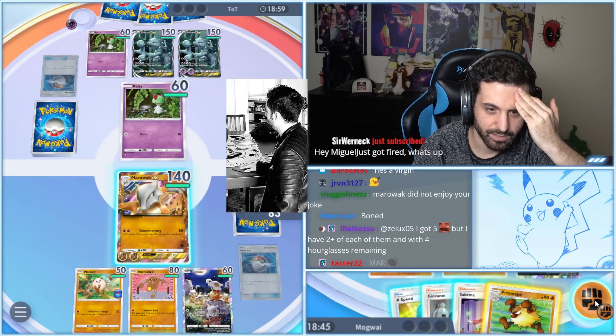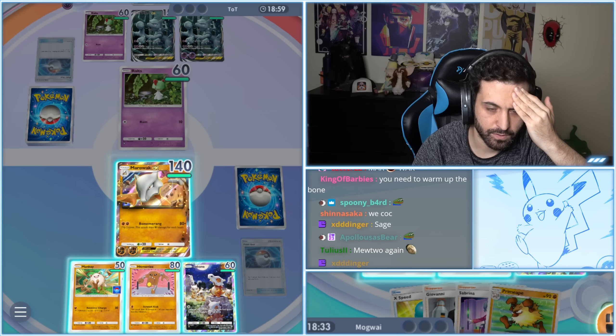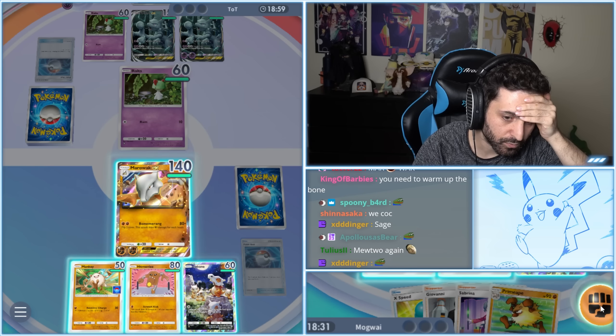We draw the Primeape. Oh Jesus — let's think about this. I can no longer send Mankey in there. They're building that up. What do we do? If we Sabrina — Sabrina's kind of worthless here.